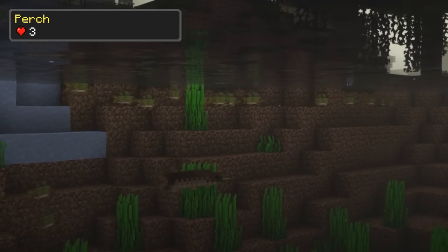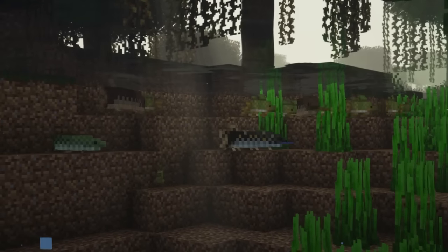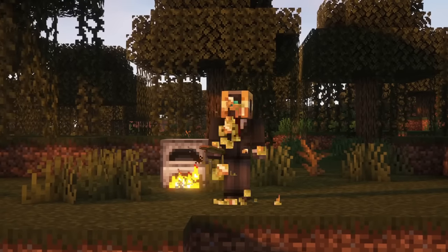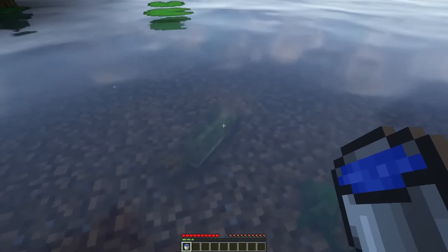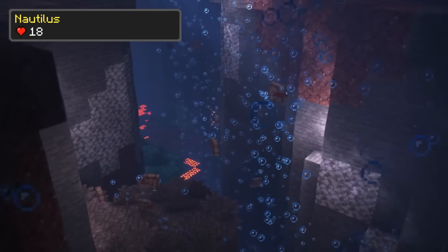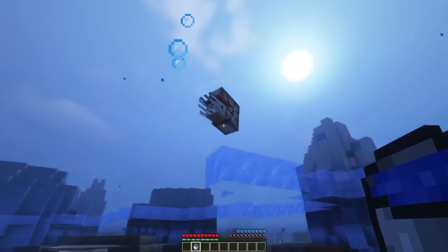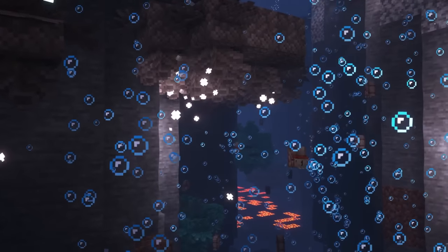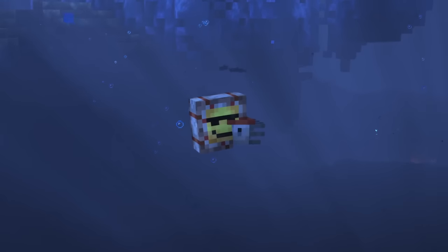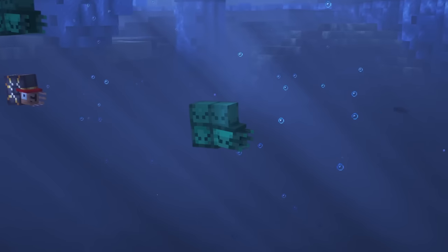Perches are friendly mobs, so they don't pose a threat to you and will not defend themselves. You can find them in swamps, where they are being hunted by pikes. They drop raw perch upon dying, which can be consumed or cooked. You can capture them in a water bucket as well. The nautilus is another new friendly mob that simply swims around, won't defend itself, drops a nautilus shell upon dying and can be captured in a water bucket. It spawns in ocean biomes below Y level 30. You can use a name tag on a nautilus to change its skin, and there is a large variety of appearances it can take on — you can find a whole list of names in the description.